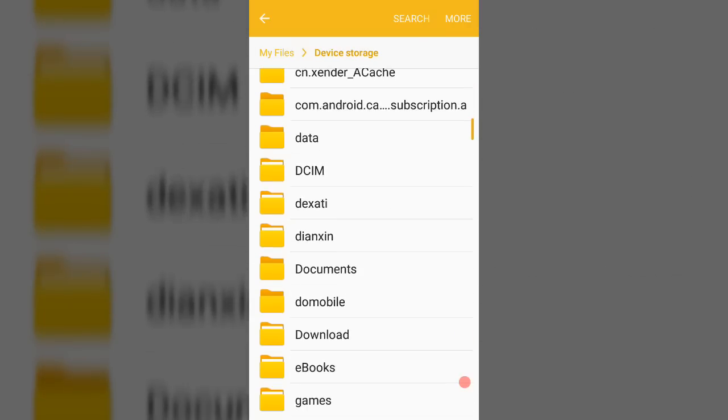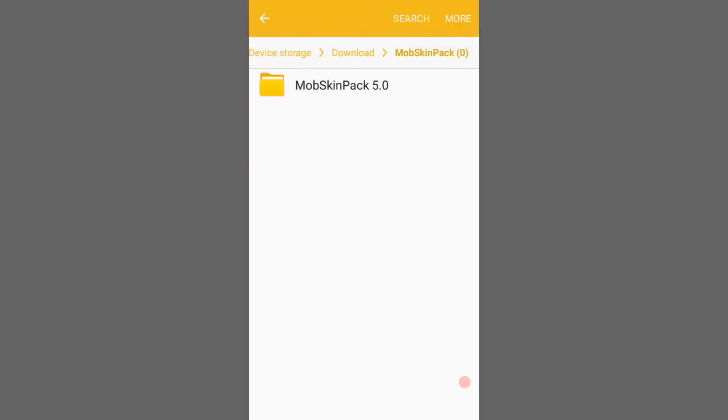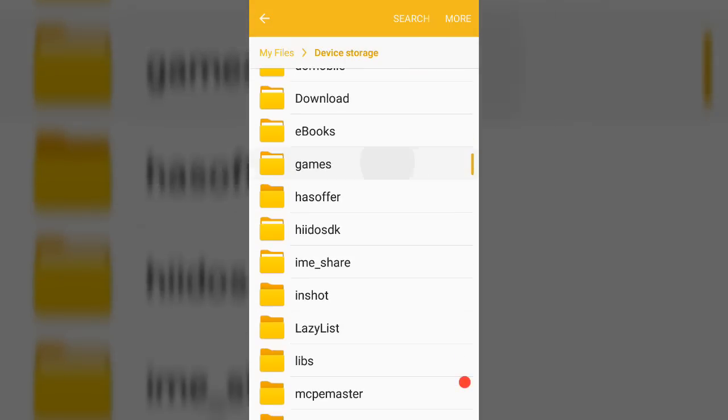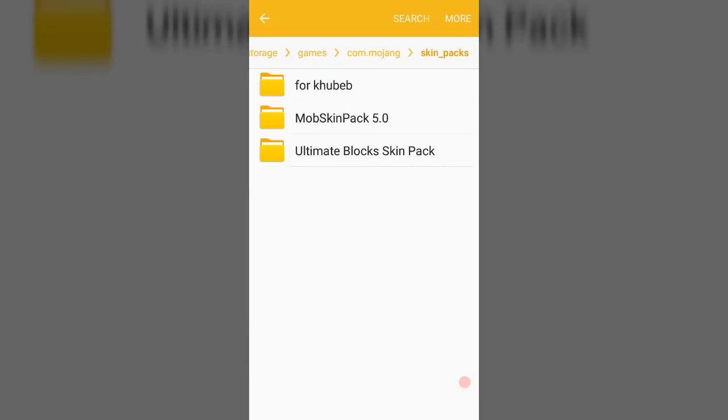Go to your downloads and you should see a mob skin pack. Open it — you should see 'Mob Skin Pack 5.0'. Click on it, then click More, and copy it. After you copy it, go to your Games folder, go to Mojang, and then go to your skin packs folder and paste it there. You should see Mob Skin Pack 5.0 pasted there, and you're basically done. Go to Minecraft and you should see the skin pack at the end. Thanks for watching — leave a like if you enjoyed, and I'll see you next time!